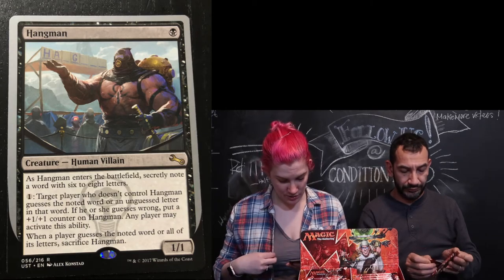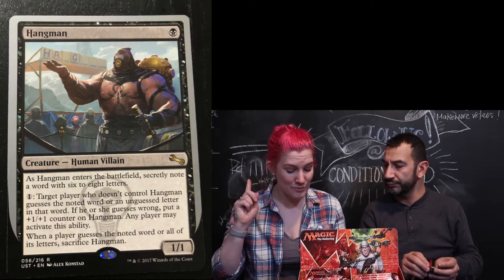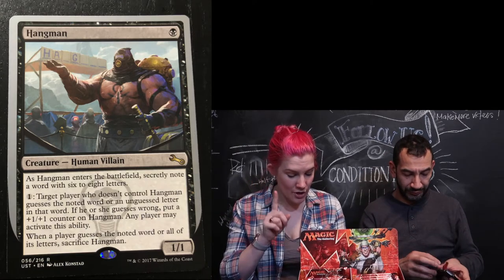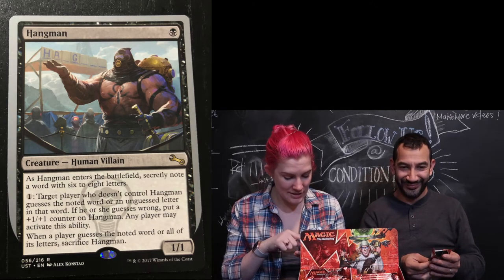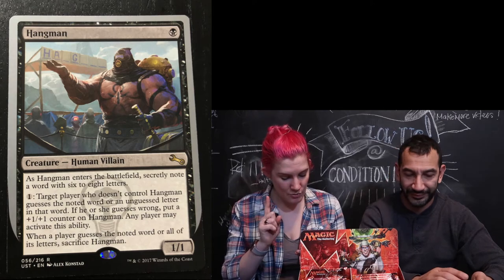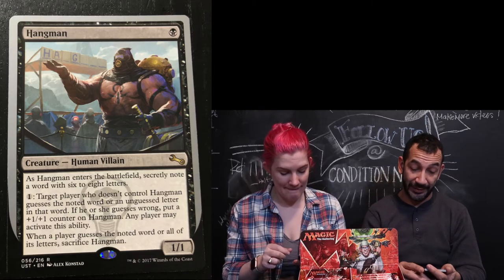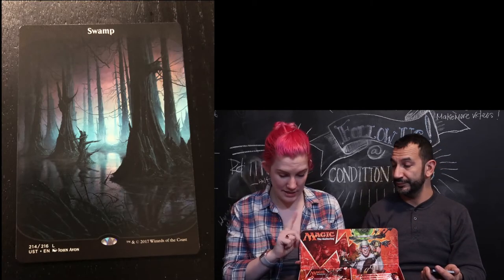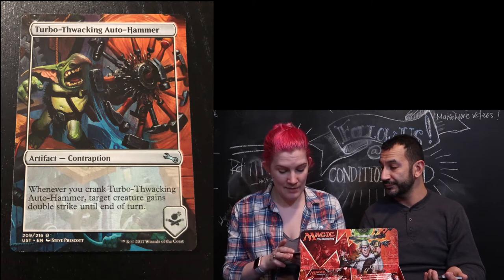Hangman — it's a human creature villain. As Hangman enters the battlefield, secretly note a word with six to eight letters. For the cost of one mana, target player guesses a noted word or an unguessed letter — if he or she guesses wrong, put a plus one plus one counter on Hangman. When the player guesses the noted word or all of the letters, sacrifice Hangman. I got a Swamp. I got a Guest List. I got a Turbo. And my foil — it's a pretty angel, a token creature angel.